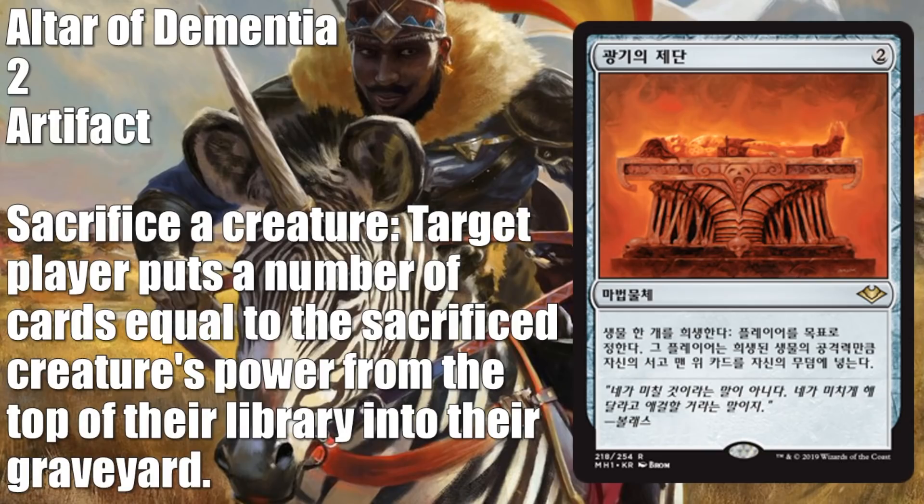Here's a Korean language preview — it's a reprint, Altar of Dementia, from Tempest and Conspiracy. The Tempest copy runs about $7–$8, the Conspiracy copy also $7–$8, and the Conspiracy foil around $17, so this adds some value to the set. In Commander you can use it with Sun Titan and Gift of Immortality, among other combos. I'm not confident about consistent Modern combos with it right now, though someone might look at it for a mill deck variation. It could also be an avenue to mill yourself, which might be relevant.